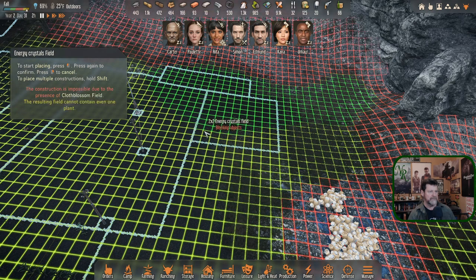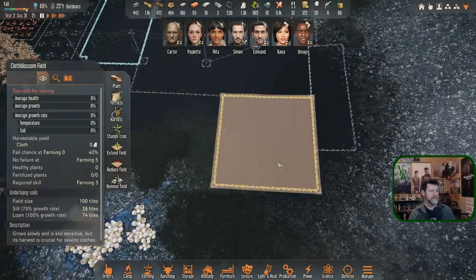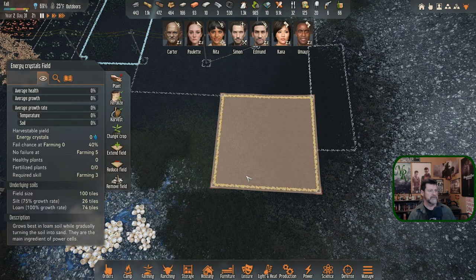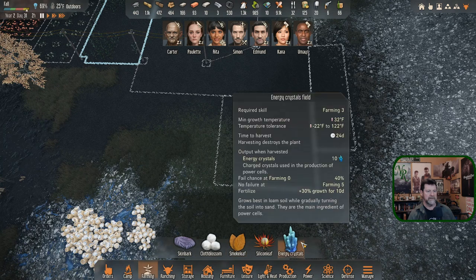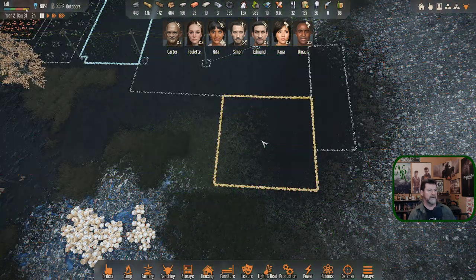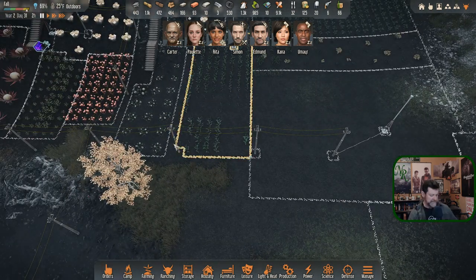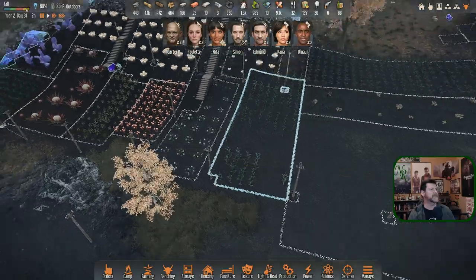Energy crystals need a two-by-two space, and that lines up. I can swap it out evenly — energy crystals, and let's fertilize. Checking the stats: energy crystals show 100% growth. Part of it needs fertilizing — let's go ahead and do it. That solves that. I should have turned this on earlier.